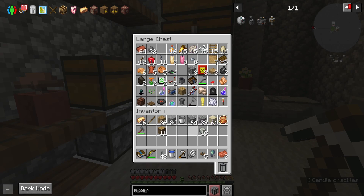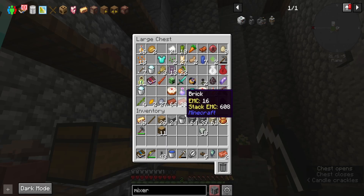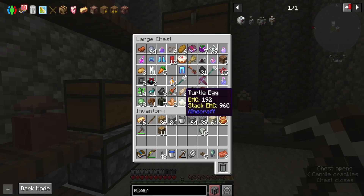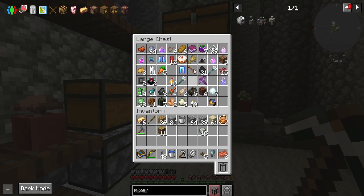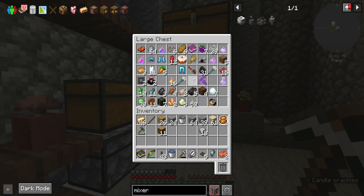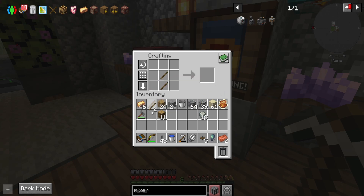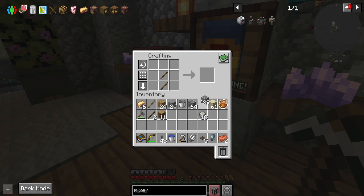I'm just trying to find if I have an axe. It appears the paxel broke. Oh well — simple fix. There we go. Oh, what does this say? The stick of truth! The game has gifted me the power of the gods in the form of the stick of truth.